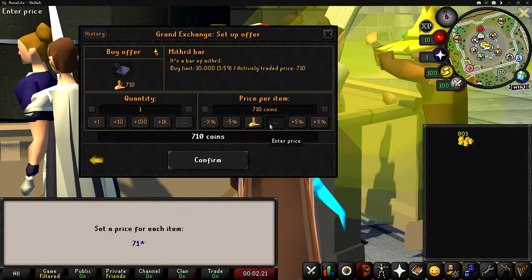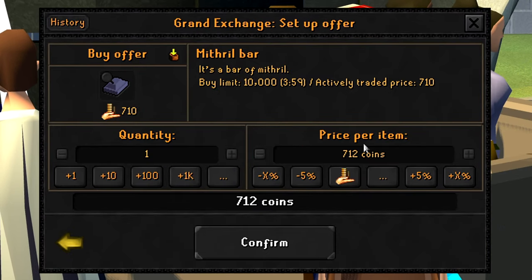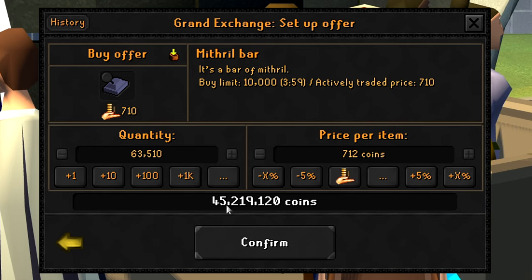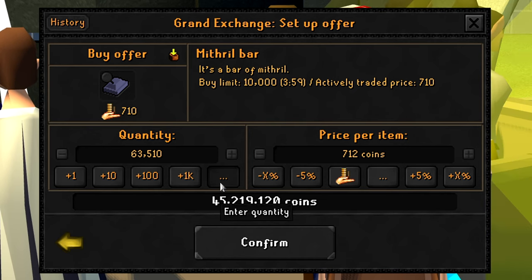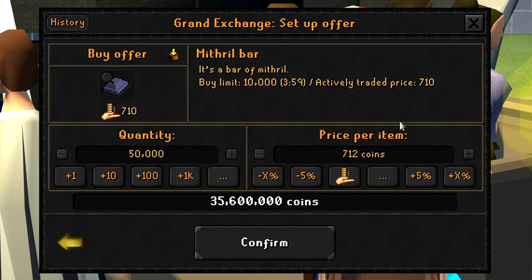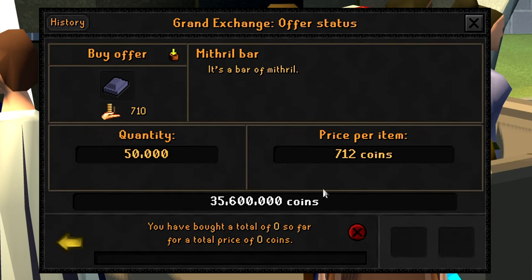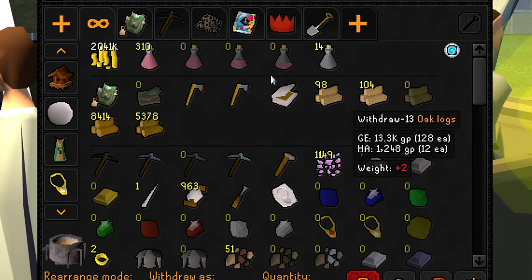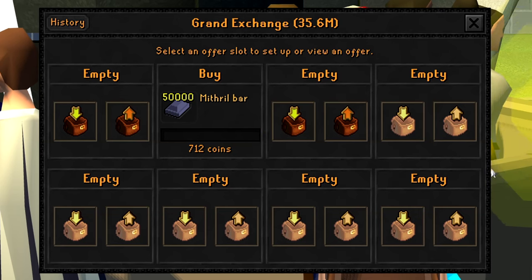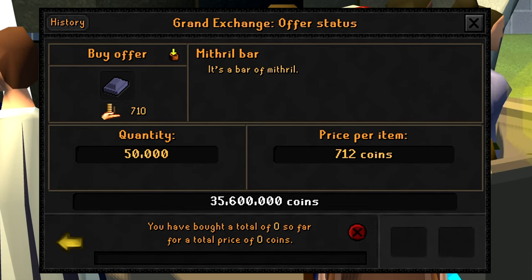We're going to need to buy 63,510 mithril bars, which will cost 45.2 mil — we definitely don't have that. So once again we're batch buying, and we do have enough for 50,000 bars at 35.6 mil. Keep in mind we're still going to sell the mithril plate bodies and get the vast majority of that money back, but we still need to buy about 13,500 more bars after this.